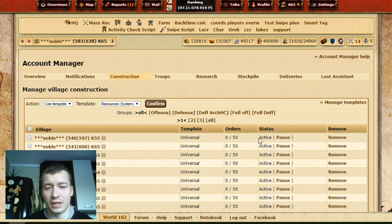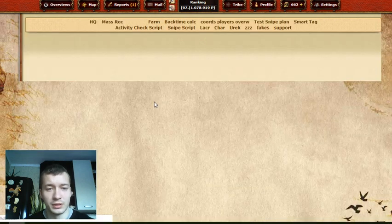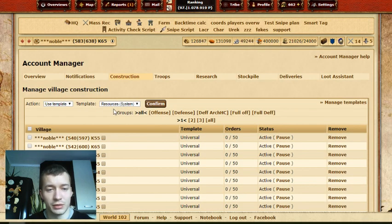Now it's active for All My Villages — you can pause it as well. You can pause Account Manager anytime because it is using resources to build your buildings right now. This is only for buildings, not for troops. If you run out of Account Manager, you have to do this one more time. You can choose a system — let's say Universal — confirm, and that you have to do every time.